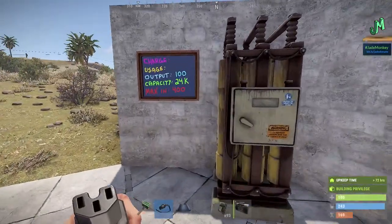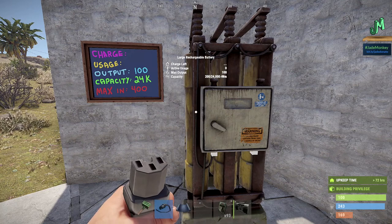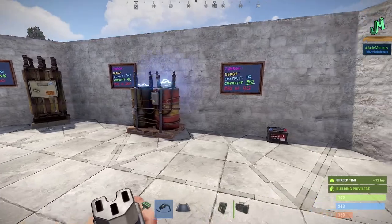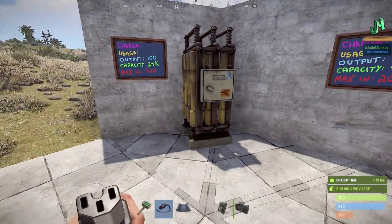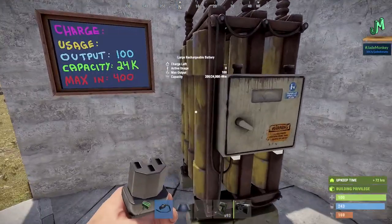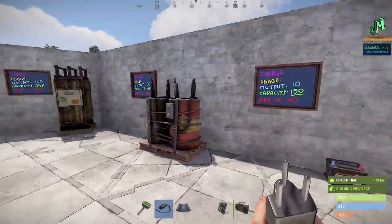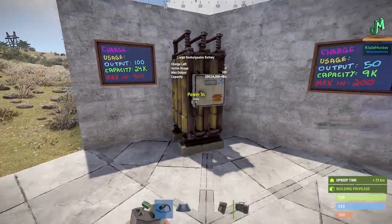The large battery has a maximum output of 100 power units. Its capacity is 24,000 rust watt minutes, and its maximum input before it's wasted is 400 power units. You're probably wondering what capacity means — now when you put turrets down and they're on, they're going to consume power. Capacity is how long you're going to be able to run things. You really want to make sure you're controlling these as best you possibly can and managing your power as if it's a resource like bullets, gunpowder, or sulfur.